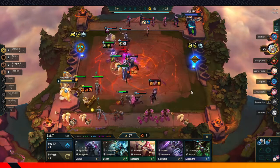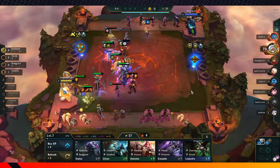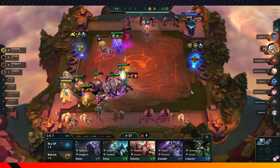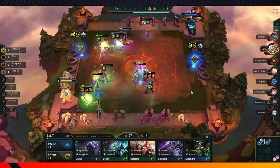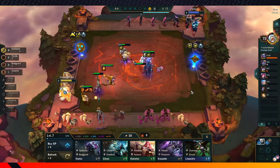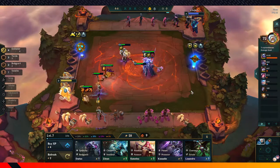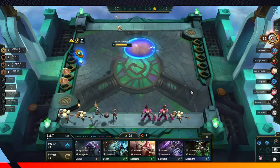Taric got a Gargoyle Stoneplate and a Warmog's, so they're both really tanky. Poppy already has Warmog's. So Taric's tanky, Poppy's tanky, and our Tristana just beats.